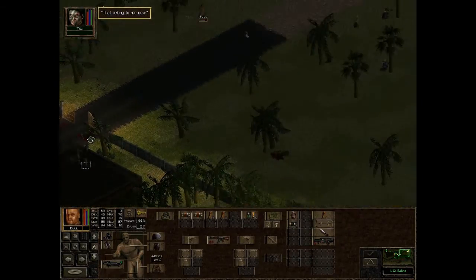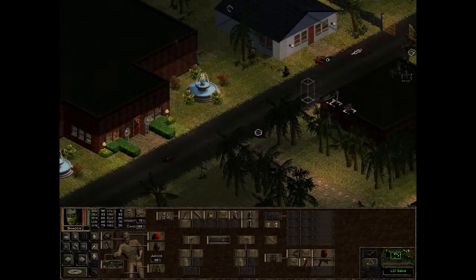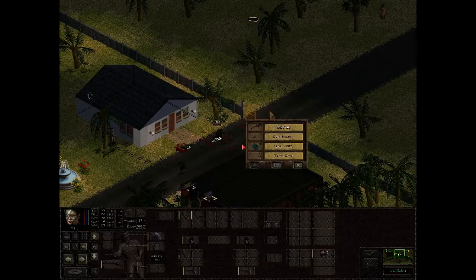They belong to me now! Let's bring Shadow over, Tex. Speaking of belongings — Tex, why don't you see if you can't pick up something better? Like this OSV-96, whatever that is. And a bunch of helmets and things.